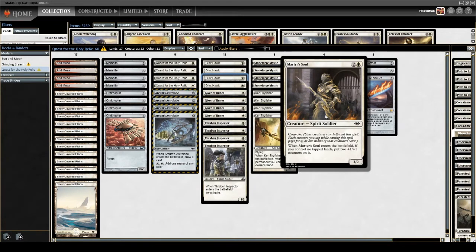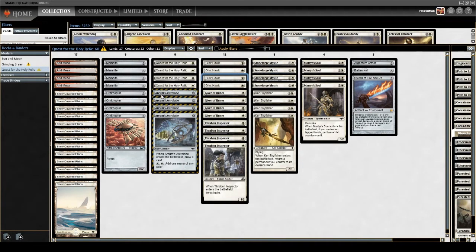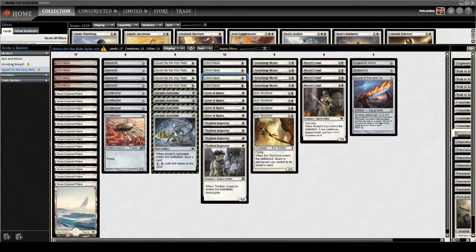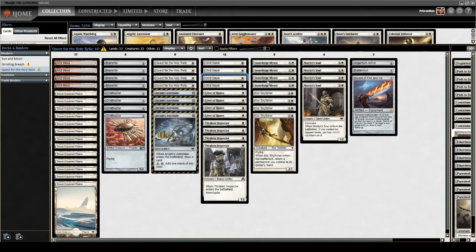If you cast it with no tapped lands, it gets two plus-one plus-one counters, which is quite easy — for example, turn one playing three zero-drops and turn two playing Martyr's Soul before tapping any lands. Arcum's Astrolabe filled a nice hole in the deck because it cantrips, drawing us into creatures and digging closer to combo pieces like Quest or Stoneforge. We could keep hands that didn't have a lot of power but had Astrolabes. It also combos with Glint Hawk — bounce the Astrolabe, replay it, draw another card. That ban hurts a little, but I think this deck can recover.